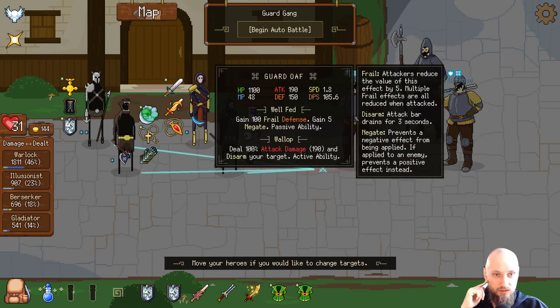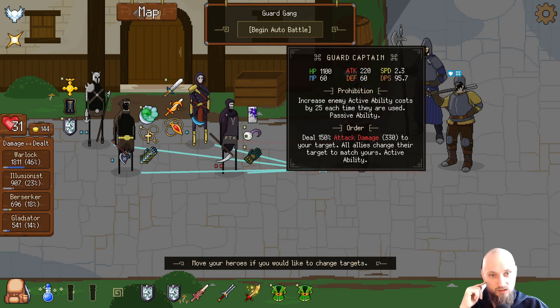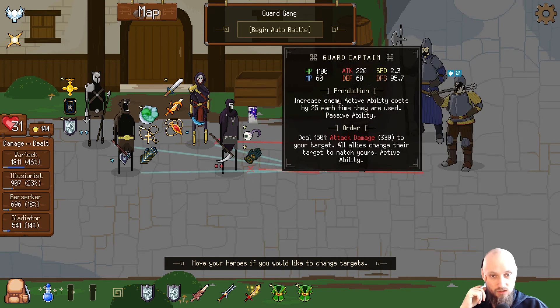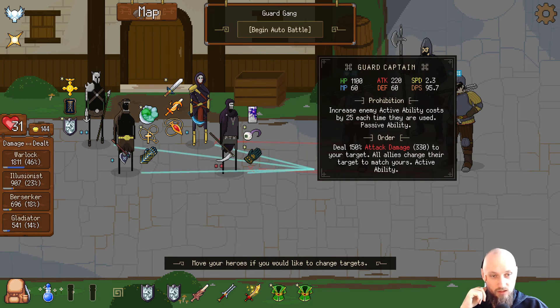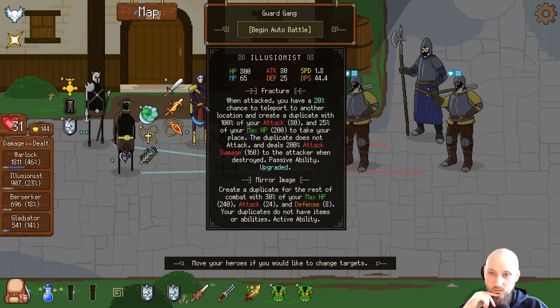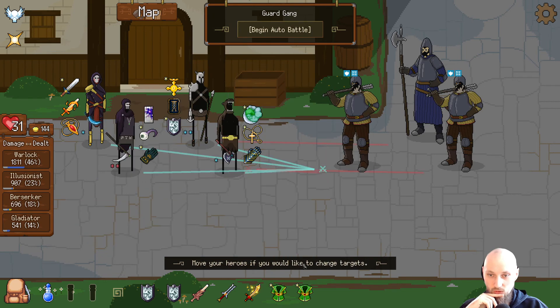What are they gonna do? Disarm your target and gain 100 frail — so he's gonna be hard to kill right away. Captain: increase enemy active ability cost by 25, and all allies change target to match yours. That's annoying. I'm gonna move him back — Berserker front.